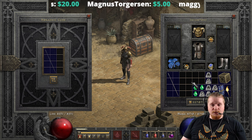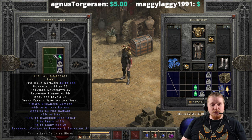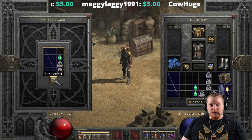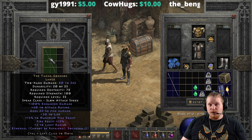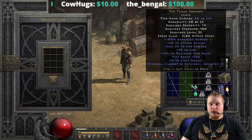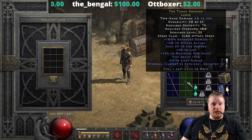The ethereal version can upgrade as well with a Ral, a Sol, and a perfect emerald, going from 42 to 188 at 35 dexterity and 50 strength level 27, up to 80 to 342 damage, 78 dexterity, 100 strength, level 32. That's a nice upgrade for the ethereal version as well with a pretty healthy amount of damage, and it would do quite well on an Act 2 desert mercenary.